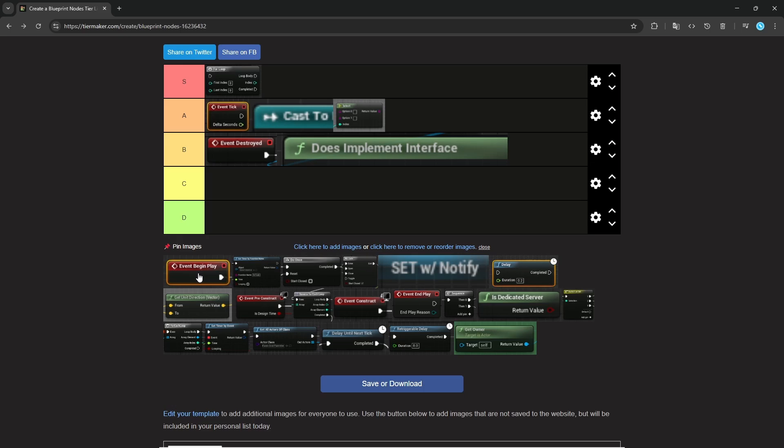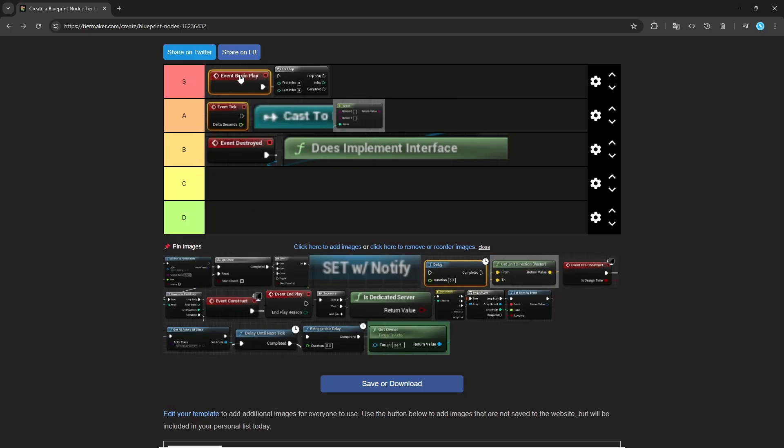Begin Play. I think this one obviously is S tier. Game starts, you need to do something — Begin Play. It's not necessary in the sense that I didn't remove it from the list because technically you do need to do stuff on Begin Play, but it's just generally kind of nice.